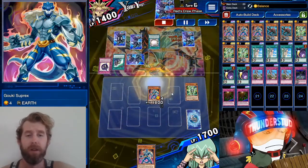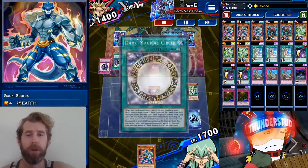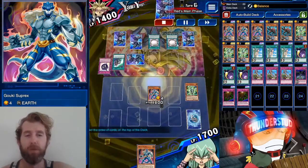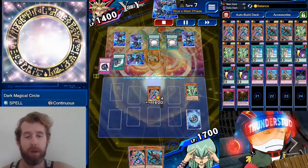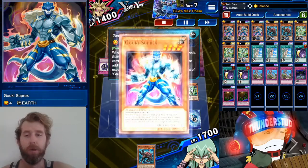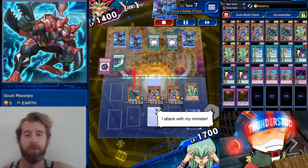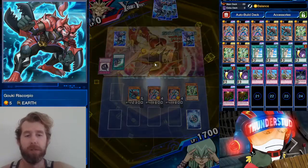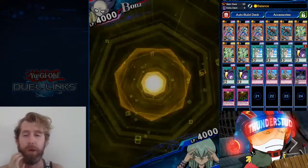We're just constantly utilizing those resources. He draws into Dark Magic Expanded, and gets another Dark Magical Circle — an absolute brick. We normal summon Suprex, special summon Riscorpio, and swing over a Dark Magician for the win. Great stuff!